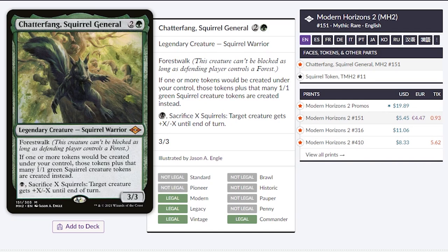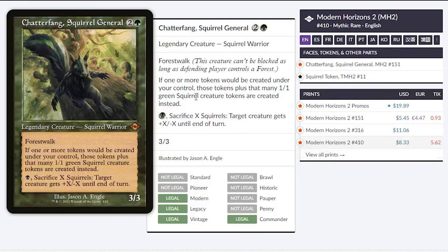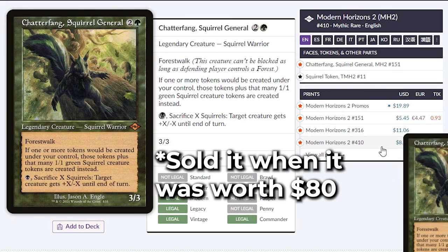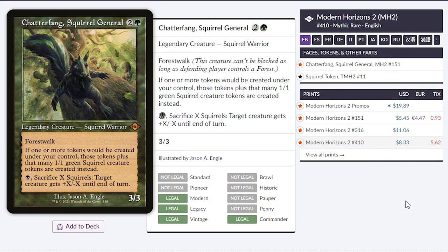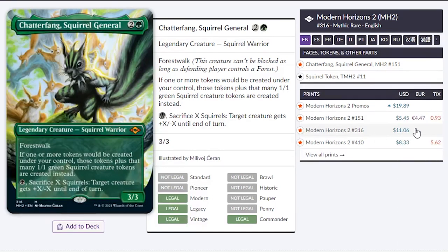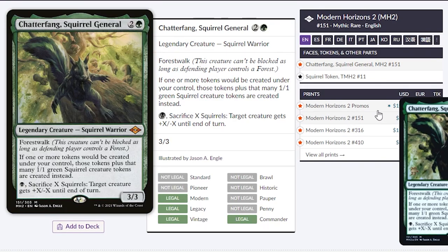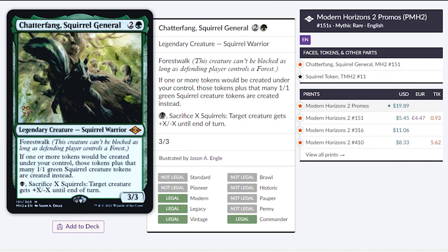Chatterfang, Squirrel General. This has dropped a lot. I believe at pre-release it was looking to be around $80. I was actually talking to one of the local game stores — they sold this card for $80, and now it's worth $8. I actually bought a foil version, which is around $15. If you want the full art, it's $11. Normal is $5, which if you love a token deck that's in black and green, I really recommend this one. If you want the pre-release version, it's only $20 — a great price compared to the $80 initially.